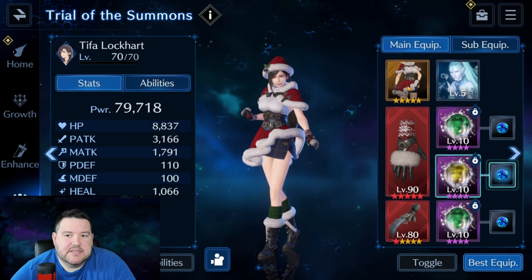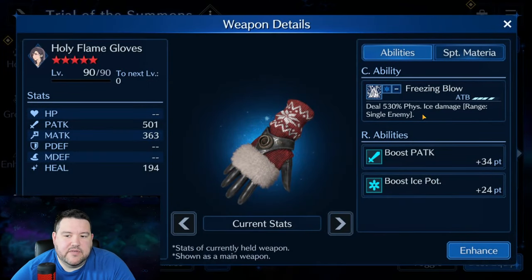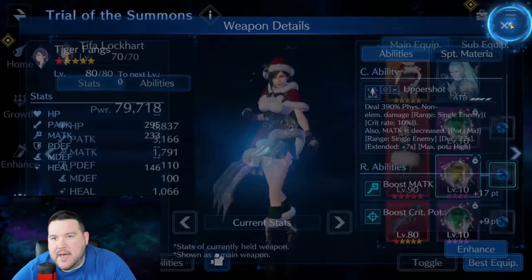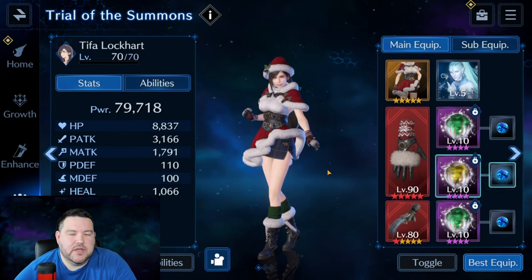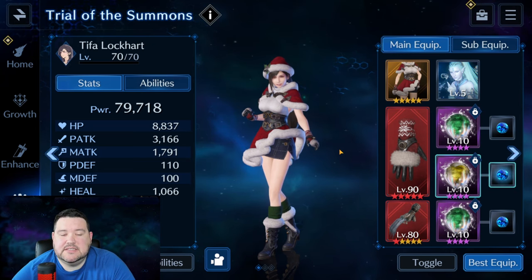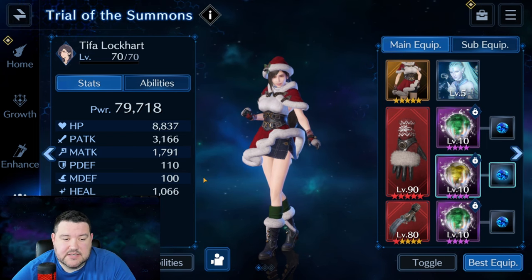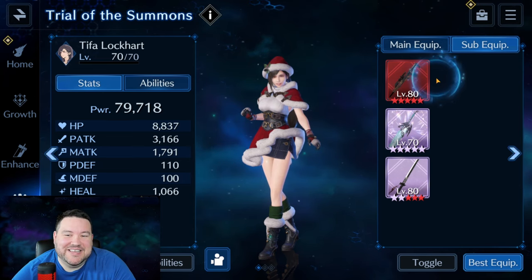Coming over to Tifa — she's going to be our main damage dealer for Ifrit. She has the Frost Blade Arcanum on her outfit and gloves to do 530 physical ice damage (I'm one away from OB6-ing them). We have Tiger Fangs for magic attack decrease to help us survive Mega Flares from Bahamut, and also because the timing with Cloud's Bandage Sword ability can be a little hard to execute when there's a lot of hectic stuff going on. She's got 8,800 HP with nothing really added to magic defense, so she's going to be taking a lot of damage.